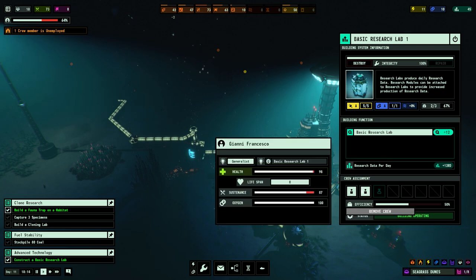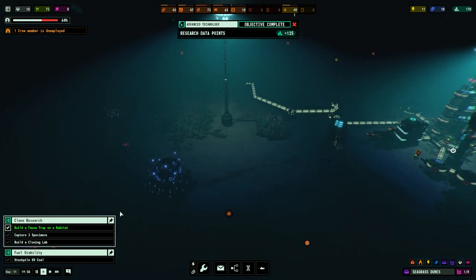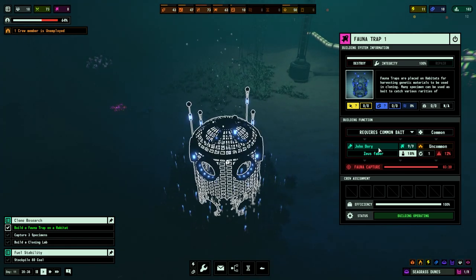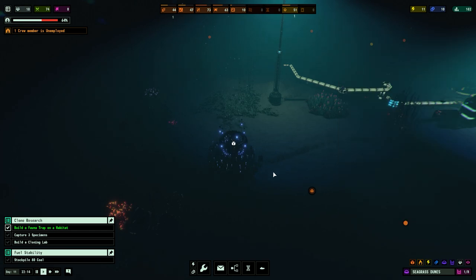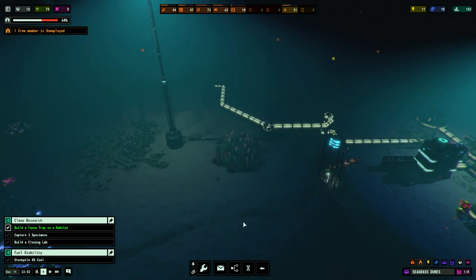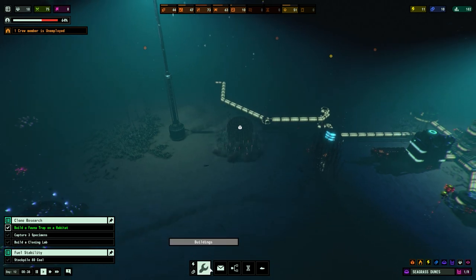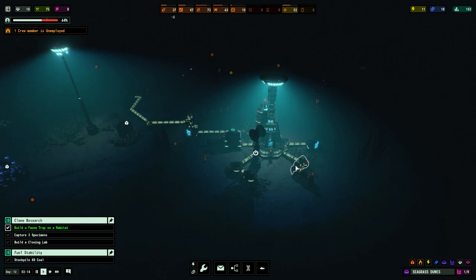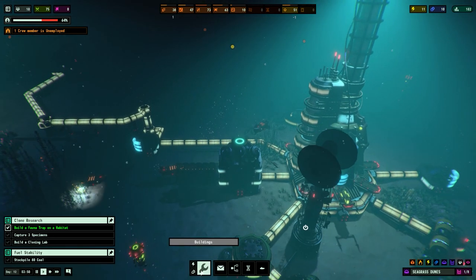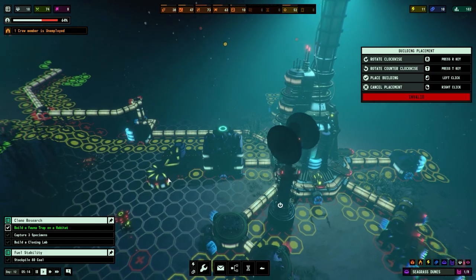Let's connect up the research centre - a couple of people are working there. We've gained research points: 170. This is good. We need to capture three specimens and build a cloning lab. There is our fauna trap, it is capturing the John Dory with Zeus fibre. I assume later on you can change bait types but I've not actually got that far. We might as well build another one of these genetics buildings as well - these will eventually run out, however we do have a marine stabiliser which we can use as well.